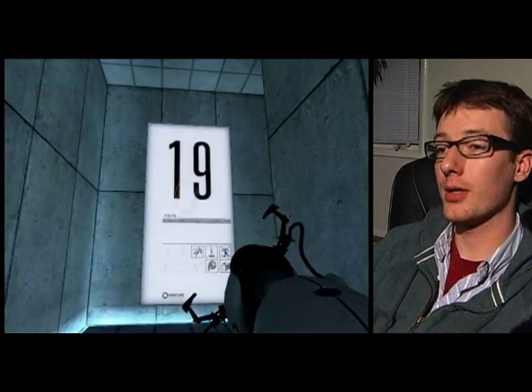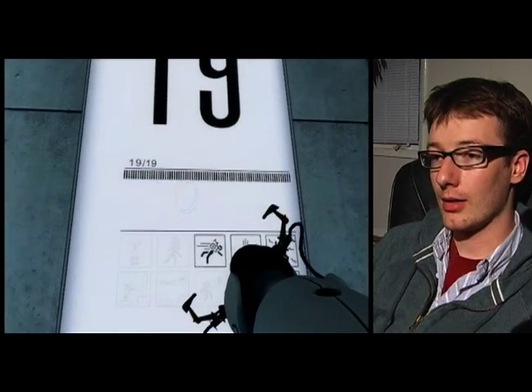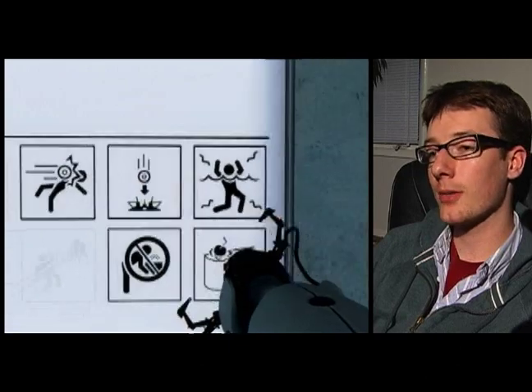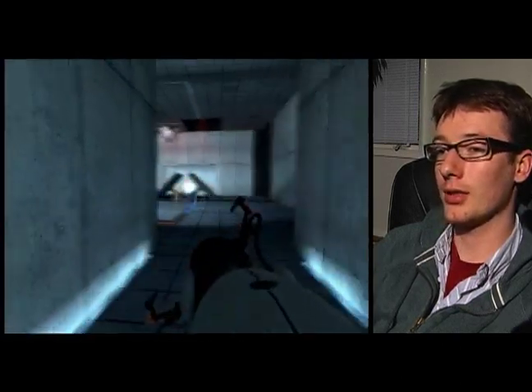Alright, here we are in test chamber 19. If this progress bar is to be believed, this is the last test chamber, and we can see that we've got Powerball Danger, Drowning Danger, and look, the cake is finally illuminated. The long-promised cake may or may not finally be available in this test chamber. We're going to have to get to the end to find out.